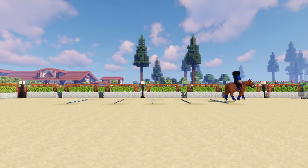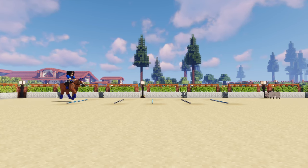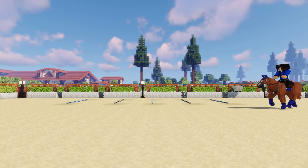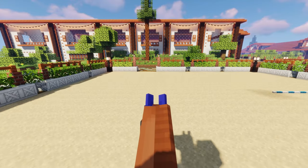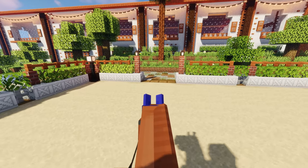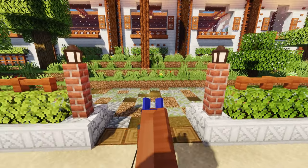I can definitely tell that Orange Boy is starting to warm up now - he is being really smooth over these jumps and really listening to me. I think we're starting to get the hang of lining ourselves up. Now we're going to walk over to another arena and set up some higher jumps there.